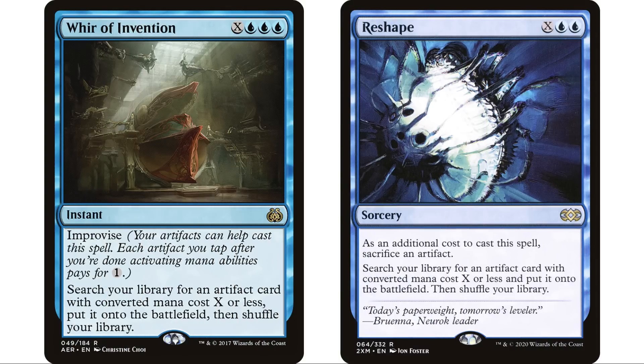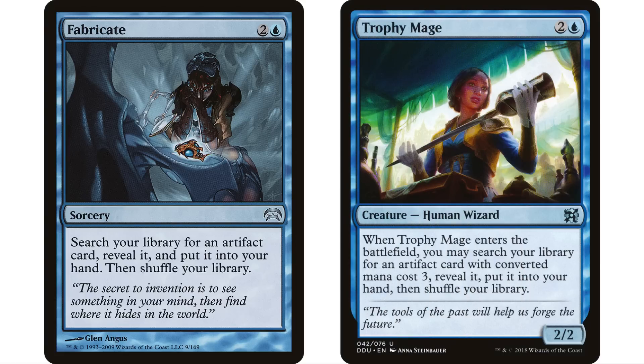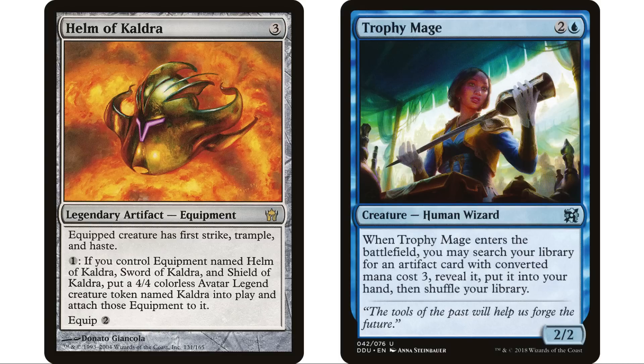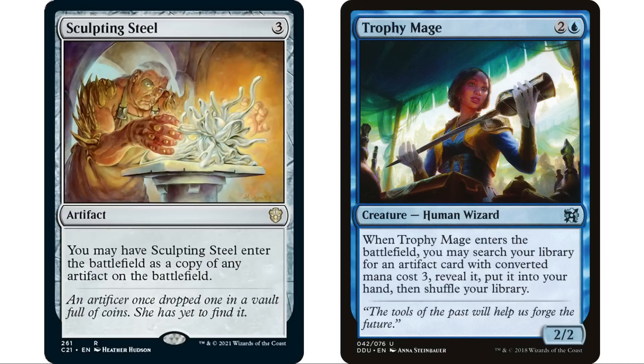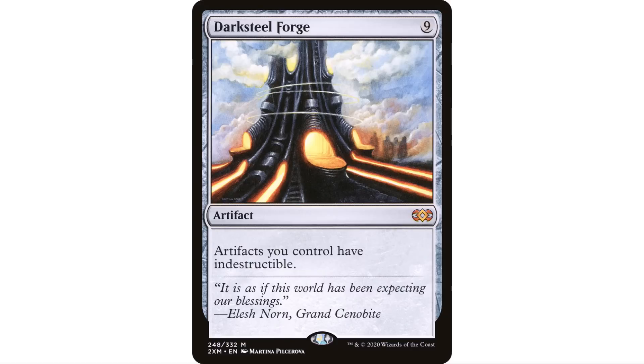War of Invention, Reshape, Fabricate, and Trophy Mage are also going to really help as artifact tutors. I put Trophy Mage in because Scepter of Empires costs three and Helm of Cauldra costs three — two pieces, one from each set, that we can fetch with Trophy Mage. It also gets our Sculpting Steel and many other things. We obviously also need to be protecting our combo — Darksteel Forge is an auto-include in this deck, and Arcum Dagsson can go get it.